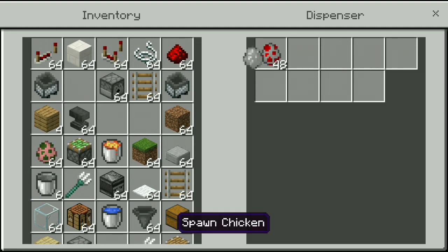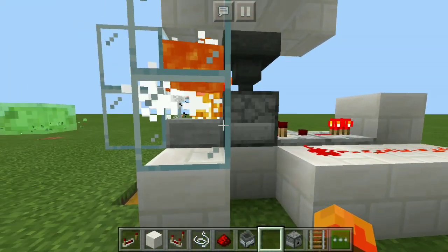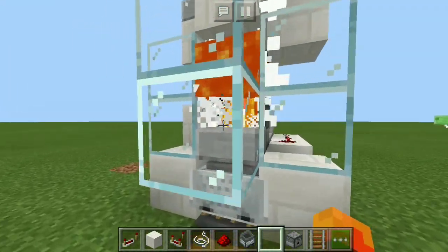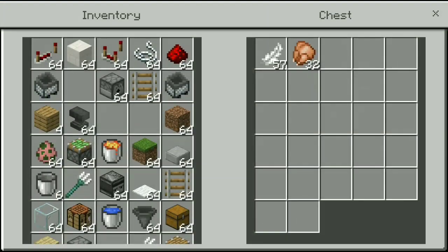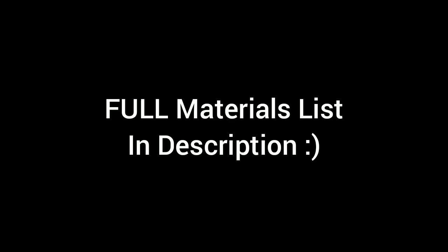Before we do, I just want to let you guys know that this farm has a 100% collection rate. My older design that I made a video on doesn't work anymore — well, it does, it just has terrible rates. So this one has a 100% rate, as you can see. I put in 48 chickens and out comes a little more than 48, because sometimes chickens can drop double. It dropped 12 doubles, but I didn't lose any.